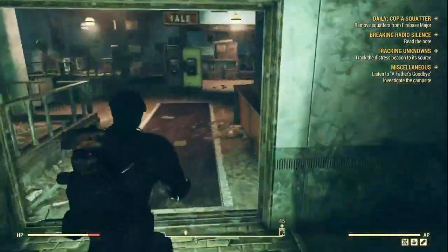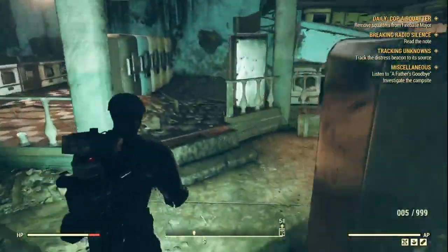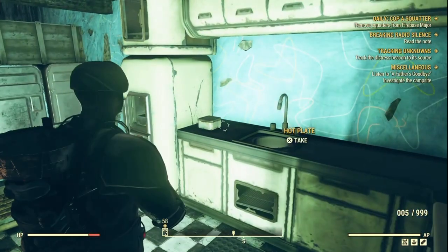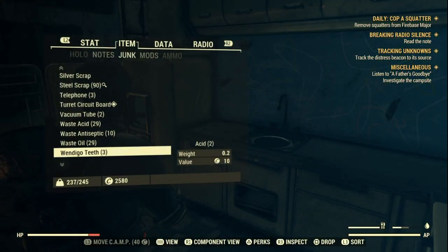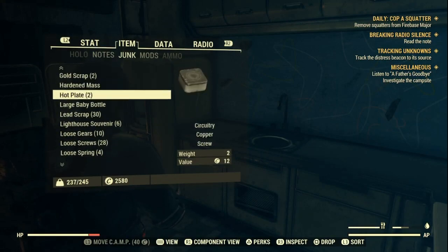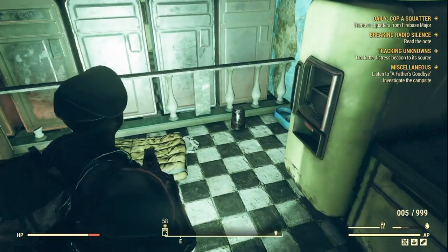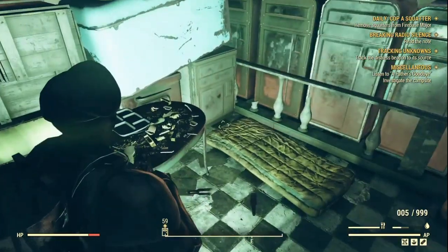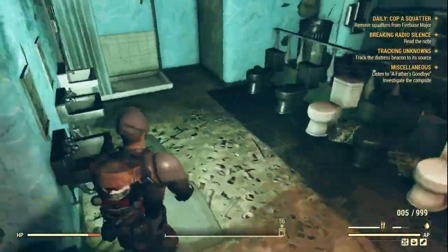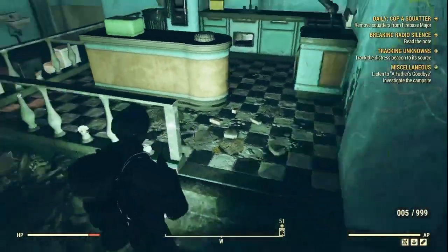Let's run into this other shop and see if there's anything else. There's a hot plate — those do contain copper. A coffee pot — I don't think that does. Just keep looking, it's as simple as that. I'm not going to show you everywhere, so let's move on to the next location.